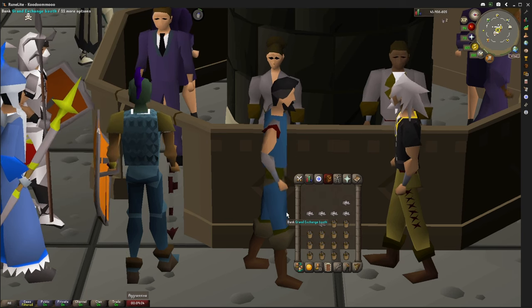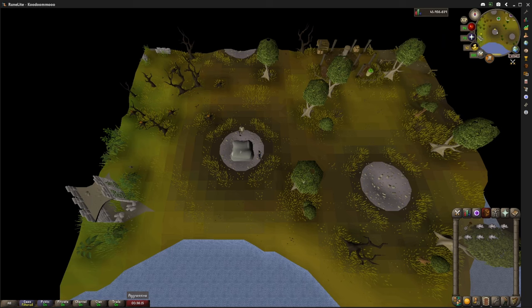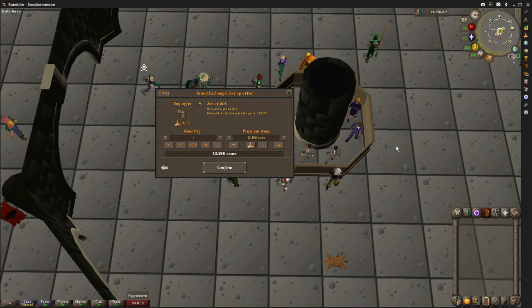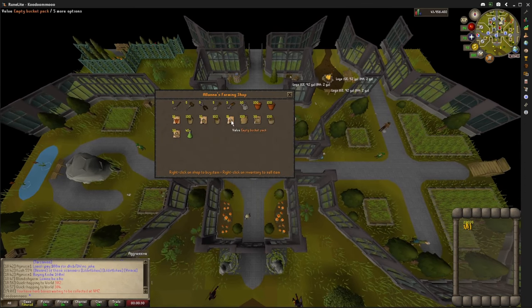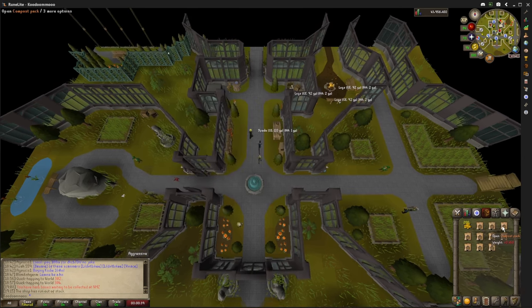Saltpeter and compost are both tradable. You can acquire saltpeter by digging it in the mines with a shovel — this completes an easy task for your diaries — but honestly this stuff is literally cheaper than dirt, so if you do buy it, it only takes like 8k. For compost, I chose to buy from the farming shops all around the world, and that only takes around 22k to buy the 10 compost packs that you'll need.